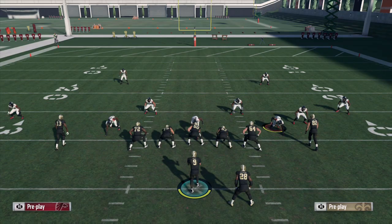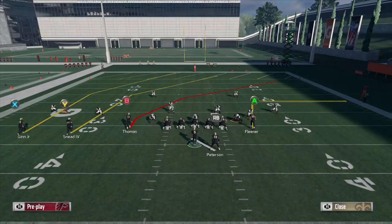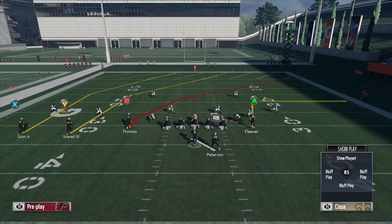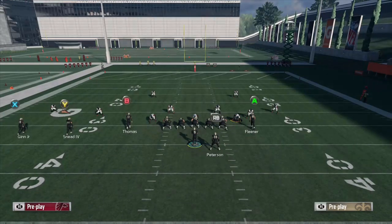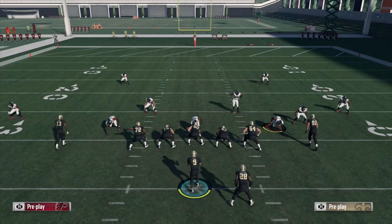So I just wanted to go over and highlight an example of why that is going to be the case. We're in the New Orleans Saints playbook — Gun Tray Y Flex PA Crossers is the play. The main route you want to focus on is going to be that Michael Thomas deep crossing route by the B receiver, and you're going to notice that there's basically no zone in the game that is going to defend this route.